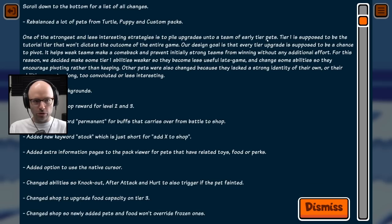Tier one is supposed to be the tutorial tier that won't dictate the outcome of the entire game — but that's my whole strategy. They decided to make some tier one abilities weaker so they became less useful late game.